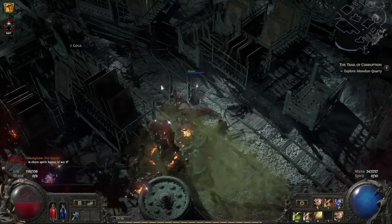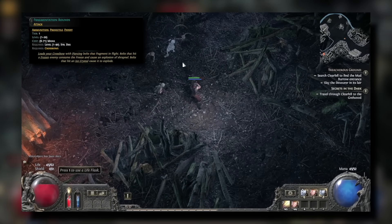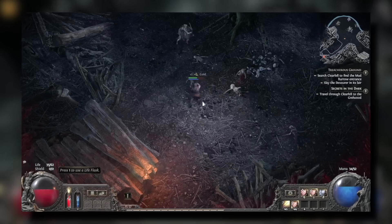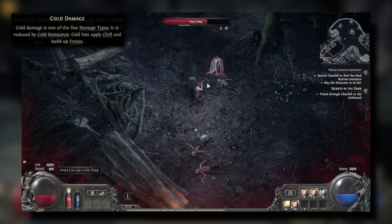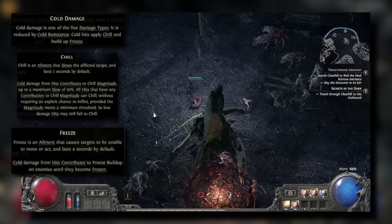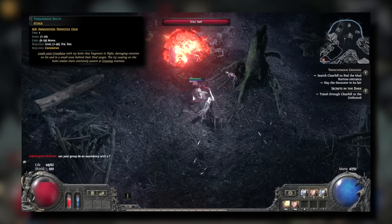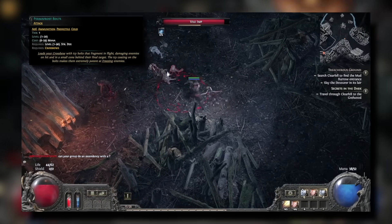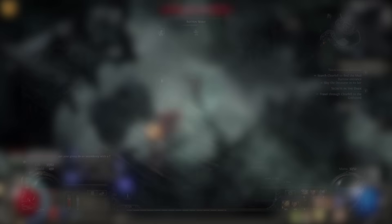When you first start off as a Mercenary, you'll have the basic bolt skill, and you'll get a skill gem for Armor Fragmentation Rounds, which functions like a shotgun. PoE 2 throws a ton of enemies at you very quickly, and it became apparent early on that using cold damage was a powerful way of dealing with them. Cold damage applies both chill and freeze to enemies, which are powerful forms of CC. So the first skill gem you want to unlock is Permafrost Bolts, which fires similar to a shotgun but can freeze enemies. Combine this with the support gem Pierce so that you can freeze multiple enemies from one shot of Permafrost Bolts.